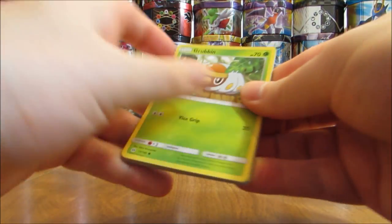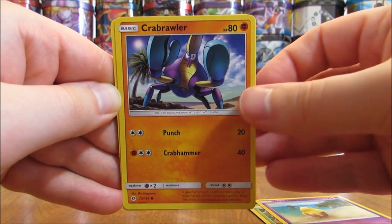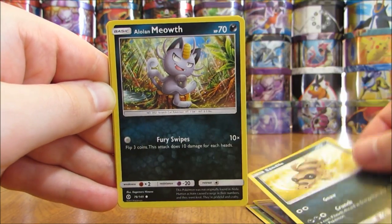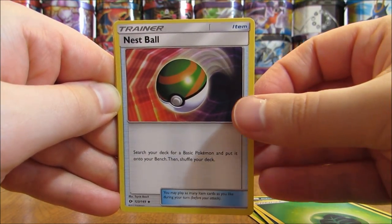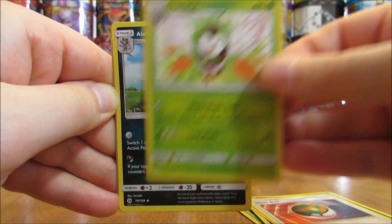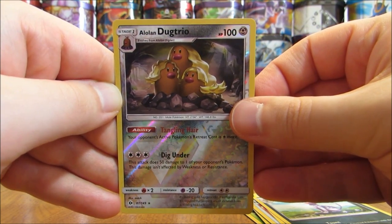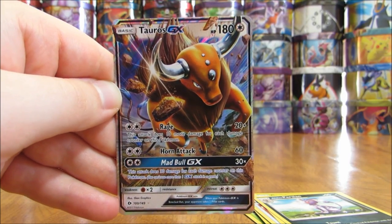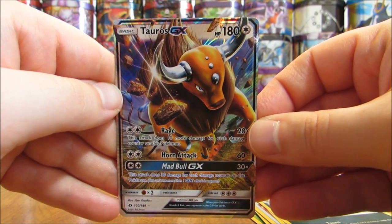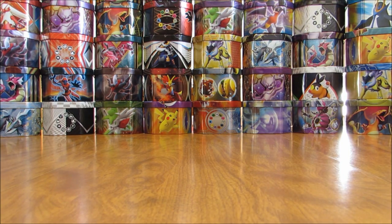This pack starts off with a Grubbin, followed by Drowzee, Crabrawler, Sandile, Alolan Meowth, Grass-type Energy, a Nest Ball Trainer, Dartrix, Alolan Persian. Reverse Holo of an Alolan Dugtrio — that is a rare reverse holo, still a funny looking Dugtrio if you ask me. And then the final card in the pack is a Tauros GX — a pretty good pull, a very cool looking first-generation Ultra Rare from this set.